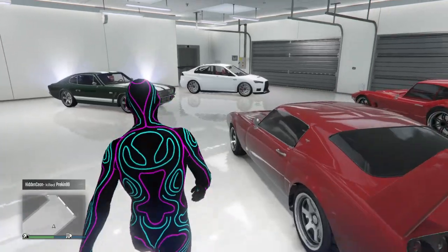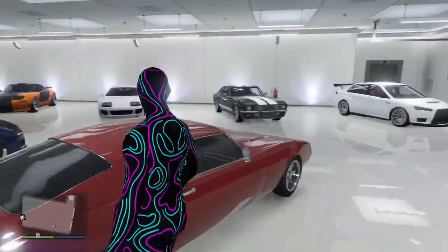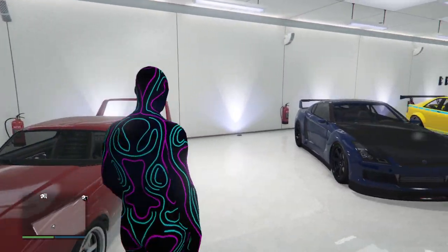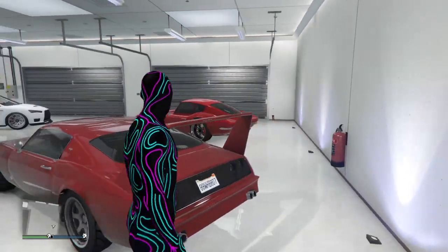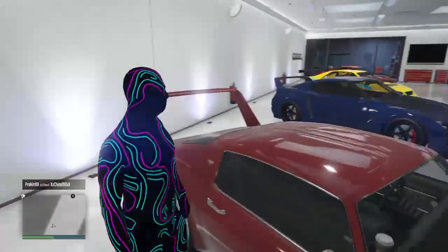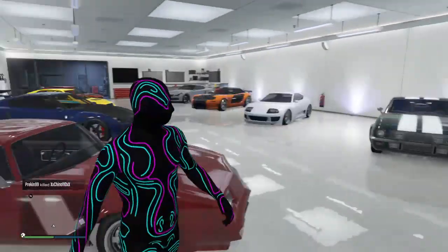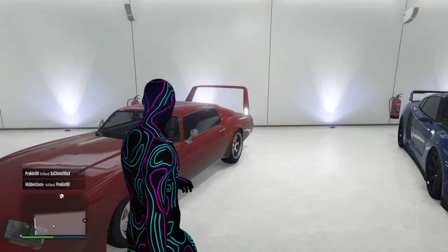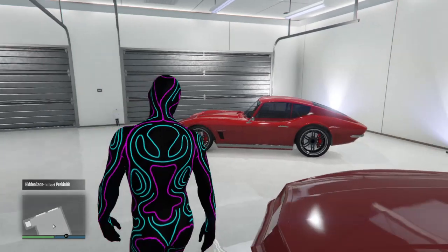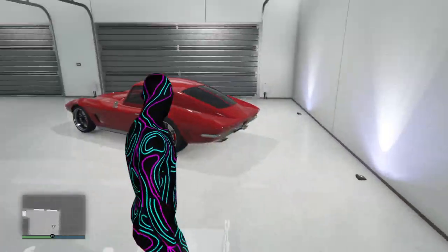Now we're going to go over here to the red Daytona. This car is the Phoenix — you have to get the Phoenix in order to build this car. You don't have to do much with it, honestly. You just have to put a high spoiler on it and you're basically done. You see this car twice in the movie: once when Dom uses it to race Letty, and the second time to save her when they were running from a tank on the bridge. This car ends up getting destroyed.